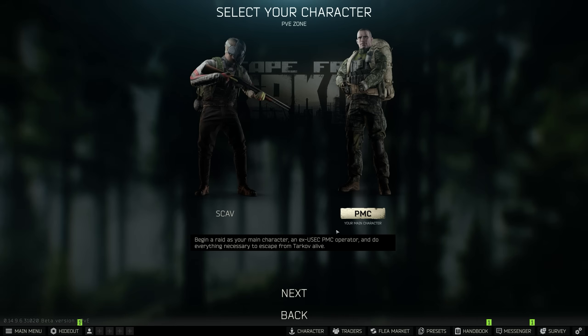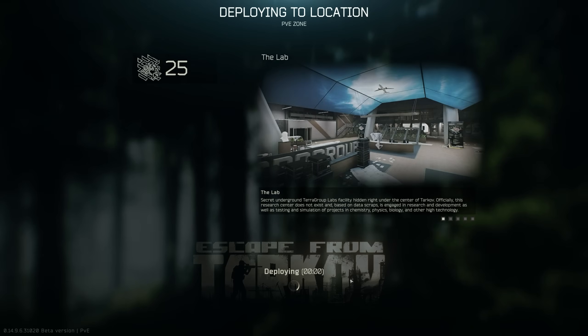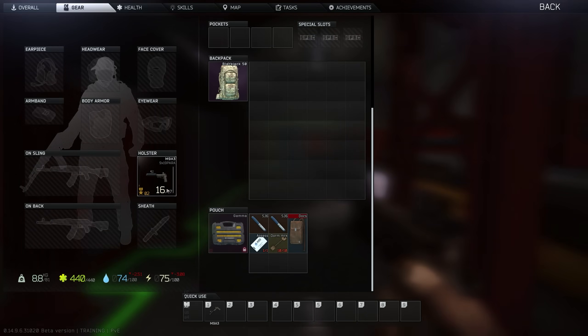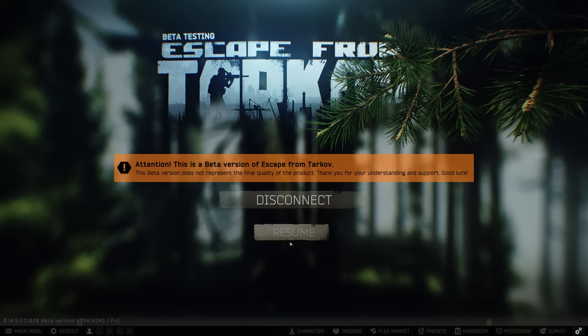Labs raids are no longer free. No matter what glitch you do, it will still return your keycard. So I'm going into a raid with practice mode on to test to see if they broke practice mode. We're going to hop in and see if I still have my keycard. In practice mode, I kept my keycard. I just wanted to test that because I was worried they might have broken practice mode with their fix.